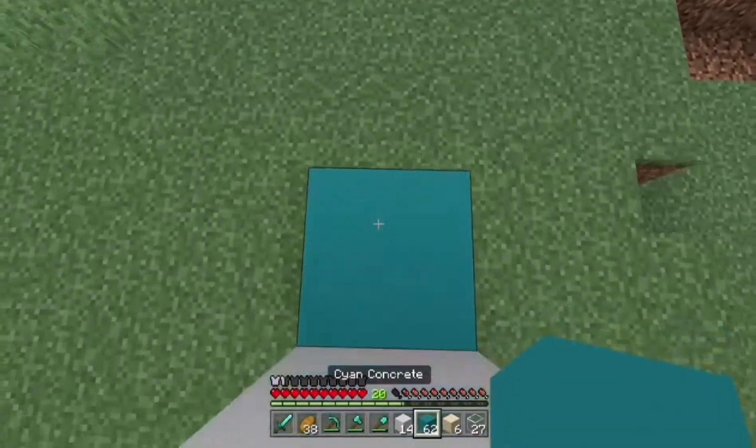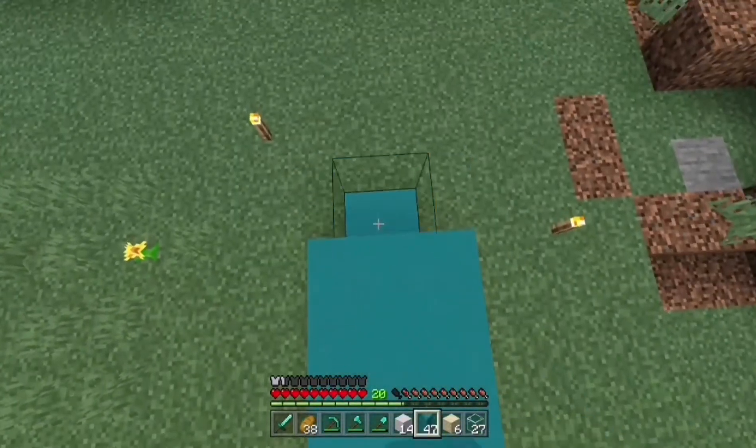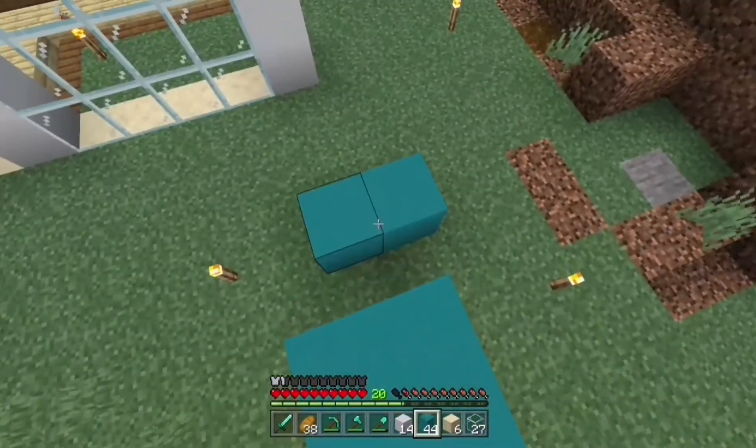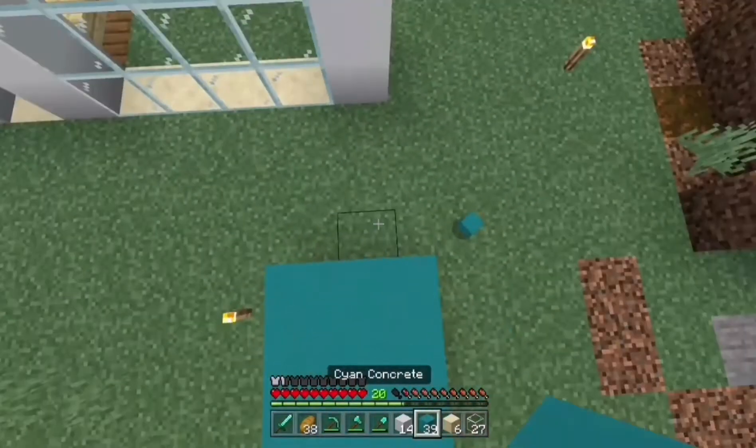I need cyan concrete just to do the walls. I didn't do it for the front, but actually I'm glad — not everything has to be symmetrical on each side.